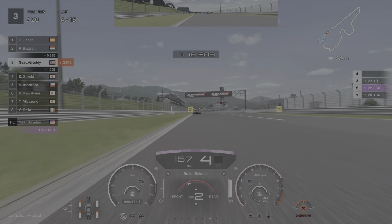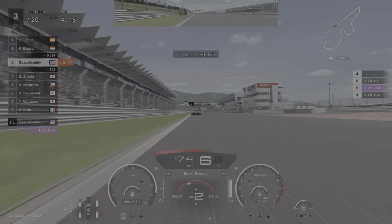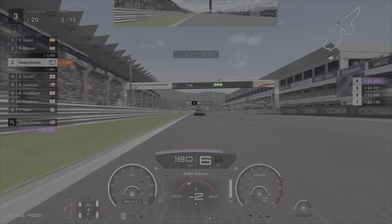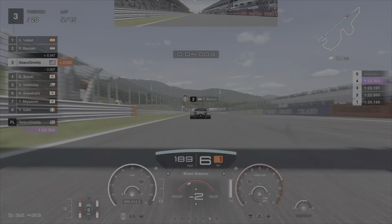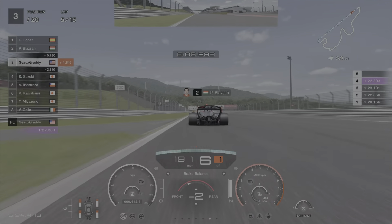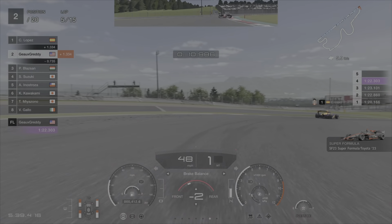Here I'm mashing the NOS to get within five tenths and let that natural draft pull me forward. You can see I'm really accelerating — 188, 189, 190, 191 mph with no NOS. Then I brake at the beginning of the curbing and make the corner, even though it was a little tough to get the braking done there.